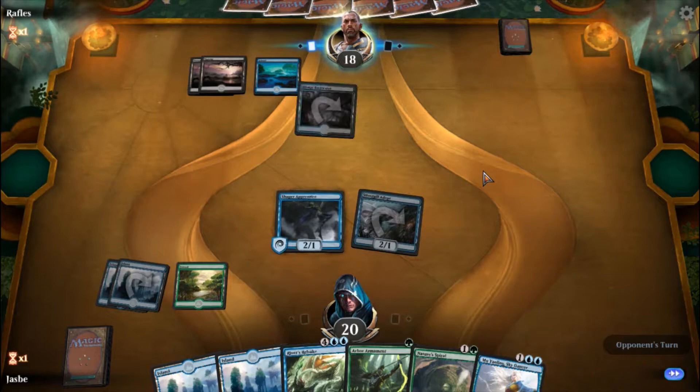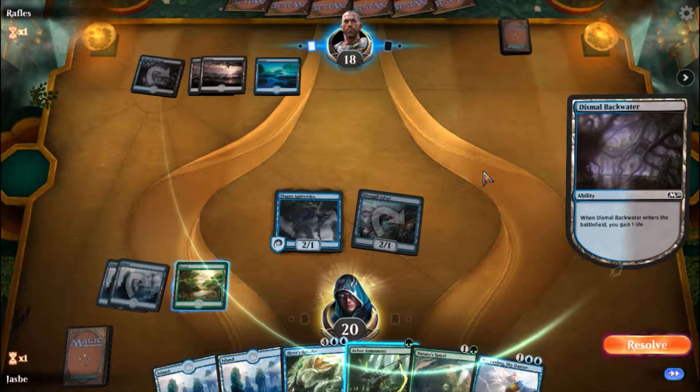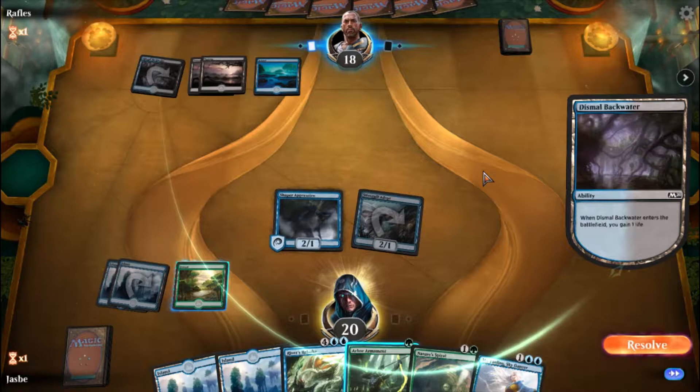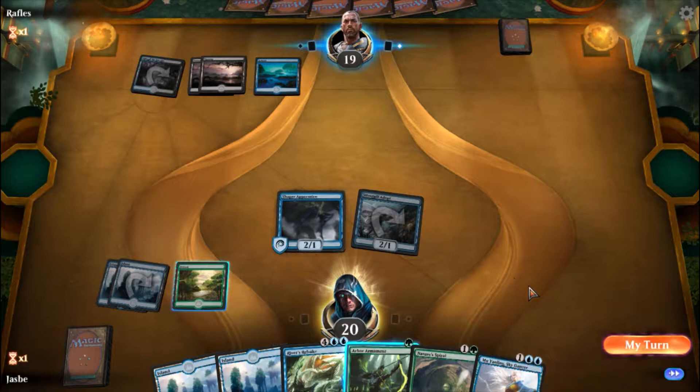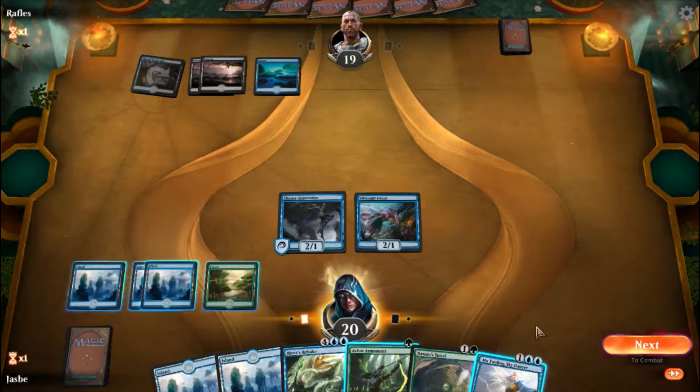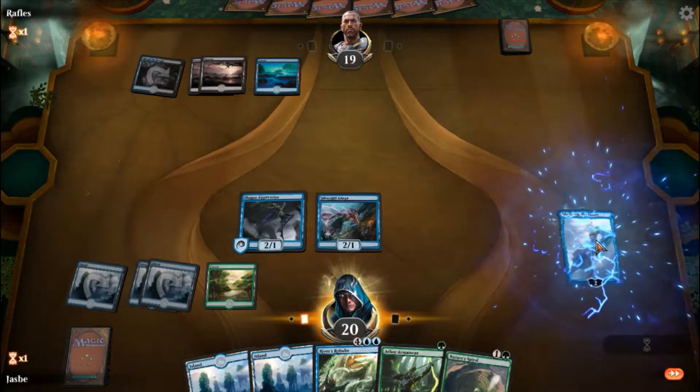He's playing blue-black, so I figure he's got counter spells and destroy target creature. That's a non-basic land — when it comes into play it taps, but he also gets to gain one life. When he taps it, it could be blue or black, whatever he chooses. Not gonna have a shortage of land this time.